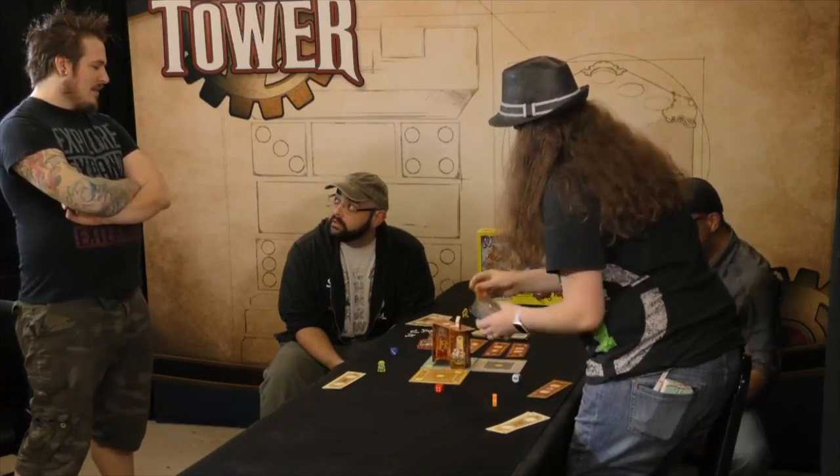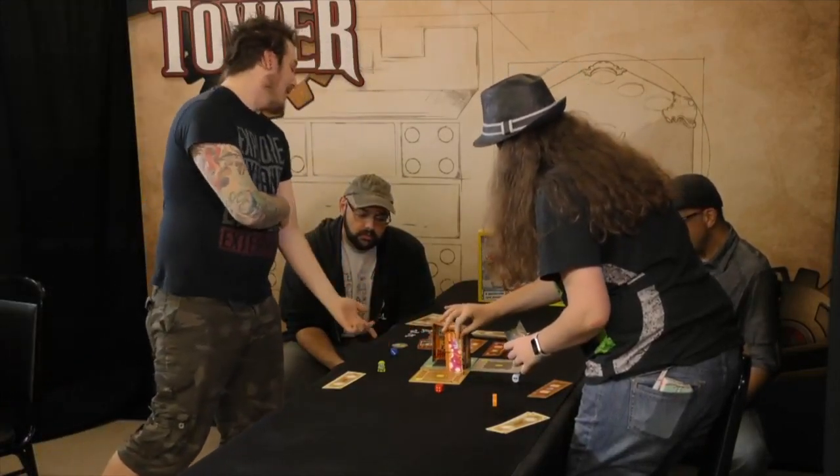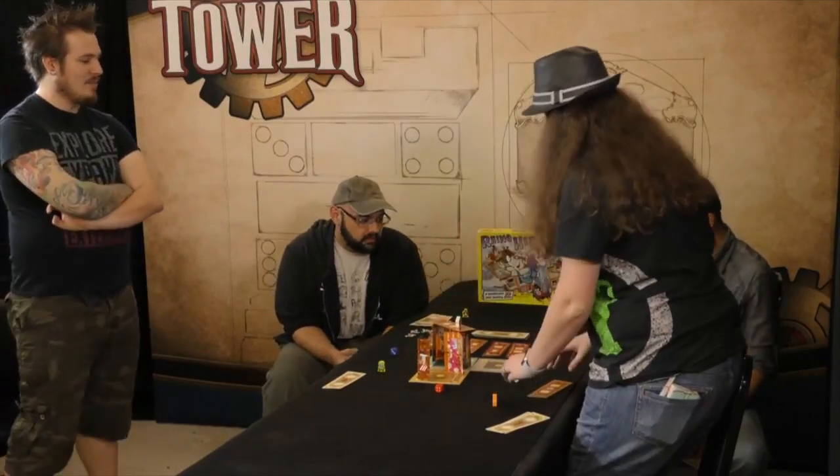If you knock it down, you lose — unless you're at the top, then you lose too. If you knock it down, whoever's currently at the top wins the game. So if it fell down right now, Mark has that token because he is the winner currently — he's at the top, but that's not going to last.